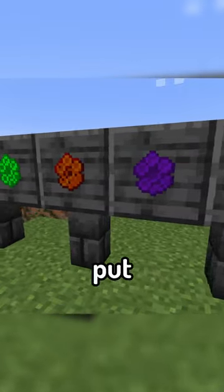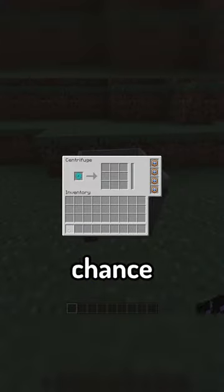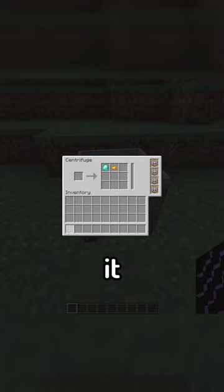These honeycombs can then be taken and put into a centrifuge, where you'll have the chance for the comb to produce a resource based on what type of bee it came from.